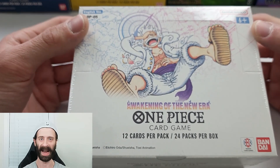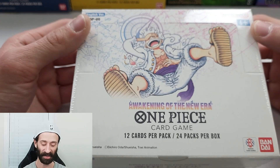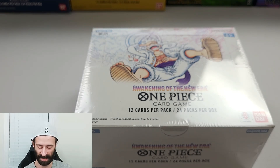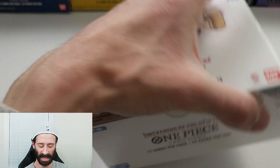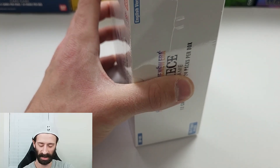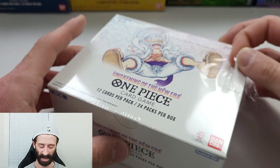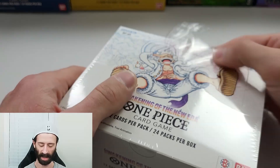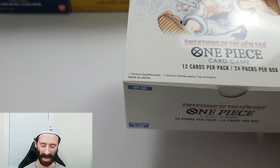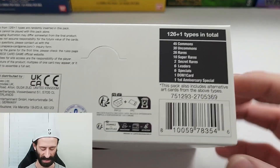Hey everyone, welcome back to the Pack Bros YouTube channel. My name is Chris and it is time. I thought I missed the boat to get this new set, but a store that I frequently buy from did a restock and they notified me. It looks like I got in on that restock wave because I have the newest One Piece set, Awakening of the New Era, OP5 — 12 cards per pack, 24 packs per box, and we got something special in this one.